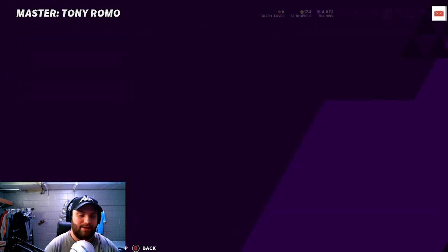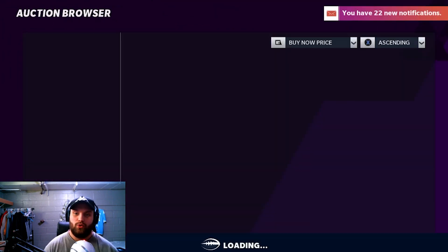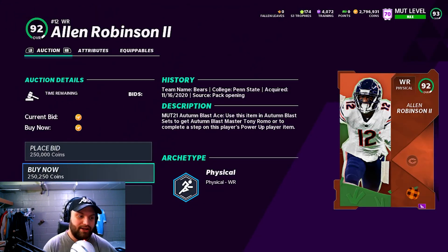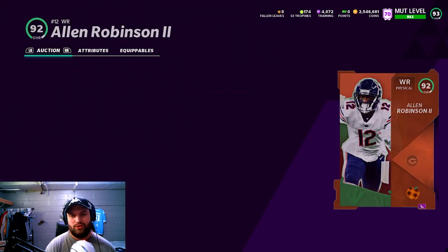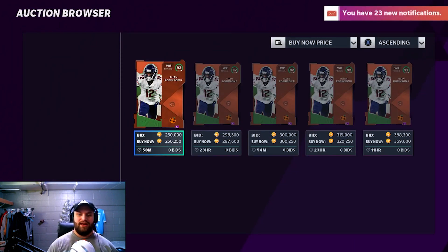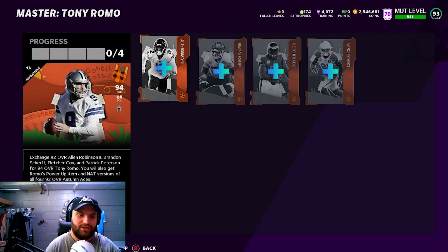Get your free 92 with the set which you can do by completing the challenges. They're also releasing house rules so you can get two free 92s, then you throw them into the set and pay for two of them — and basically you're paying half for that Tony Romo.